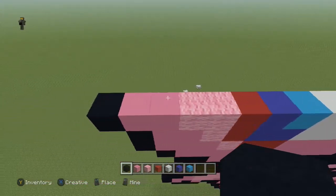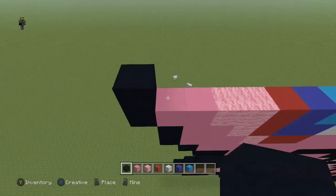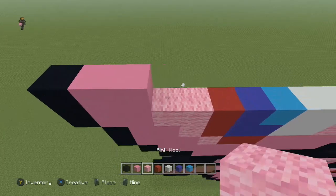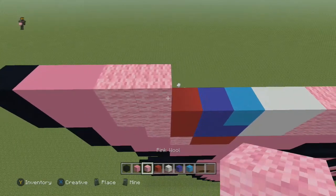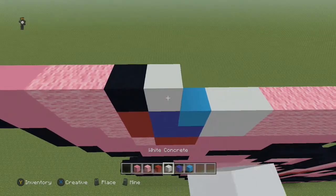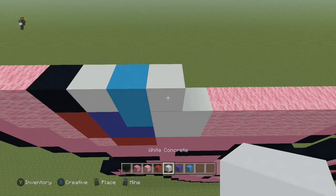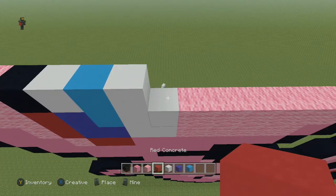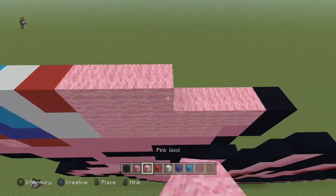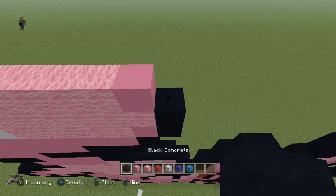Just a few more rows. Next row, come to the end and do: one black, two pink concrete, two pink wool, one black, one white, one light blue, one white, one red, five pink wool, one pink concrete, and a black.